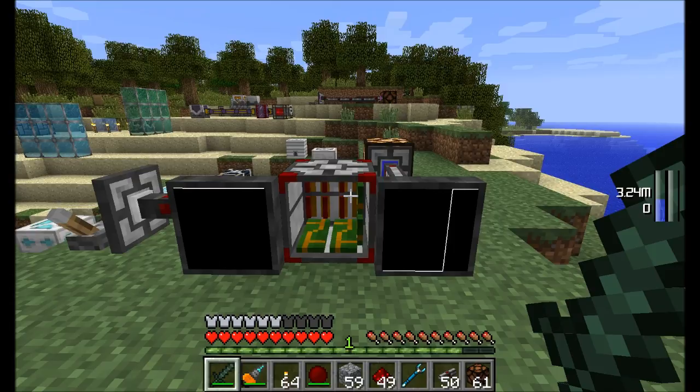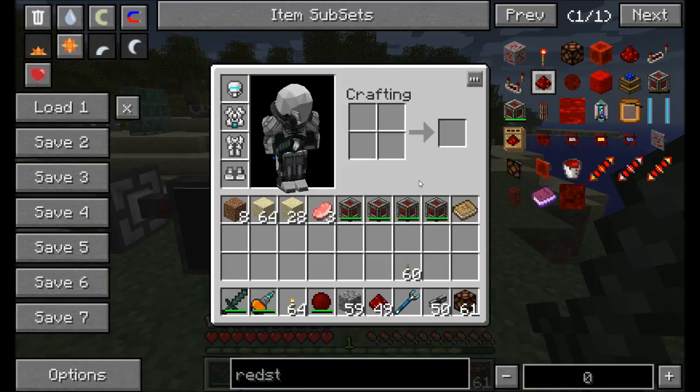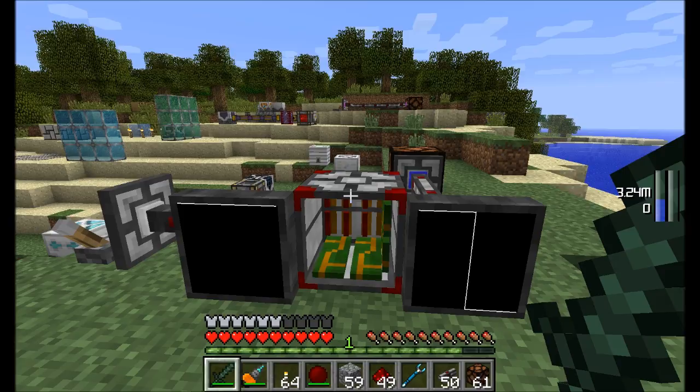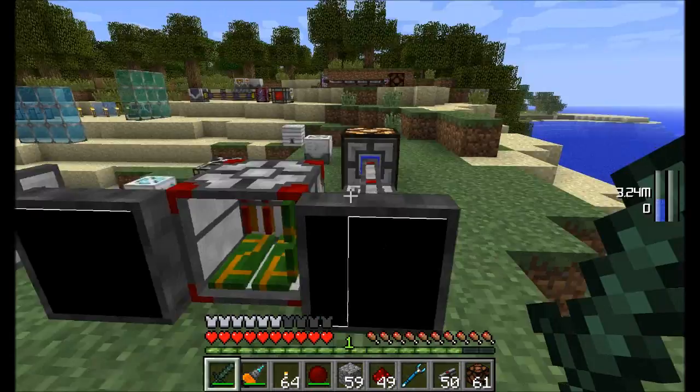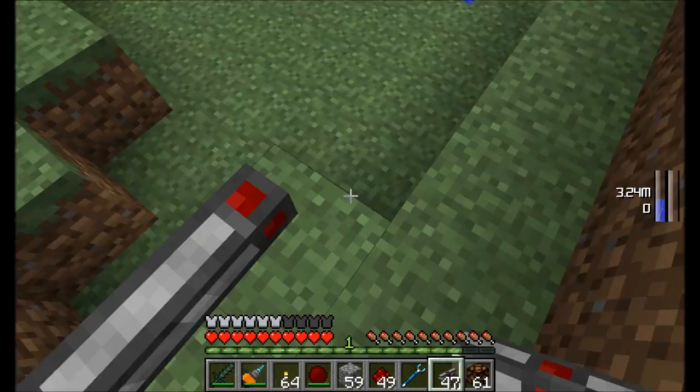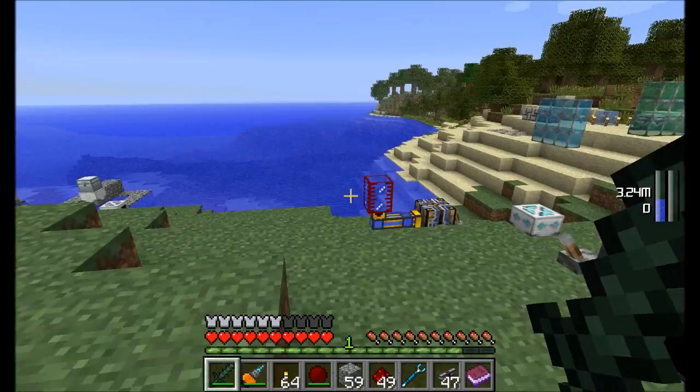Hello everyone, this is Direwolf20 and welcome to part three of my Mine Factory Reloaded spotlight. It is time to show you the rednet system. The rednet system consists of rednet cables and the programmable rednet controller. These are the two big blocks, and they're all about redstone signals and programmable ways to emit them and do cool things. Let's start taking a look at what Mine Factory Reloaded has done with redstone.